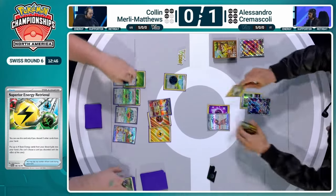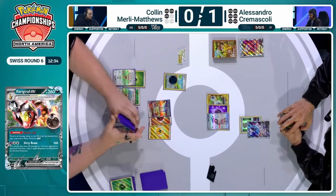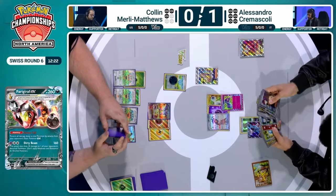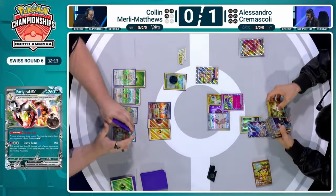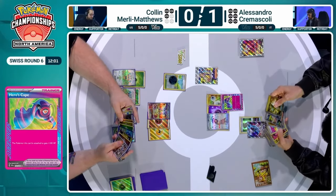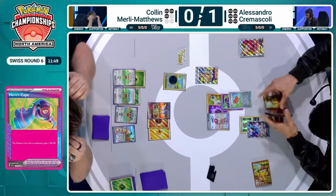Somehow we've casted a bunch of control today. It is back-to-back control-style matches. Colin does get two more prizes, eventually able to knock out this Lumineon. But now that Farigiraf is powered up — even without Lost City, Colin can only attack twice with Sandy Shocks. There's just no way to get that last bit of damage. Colin is realizing that — you're just going to play it out. Alessandro playing Arvin for the turn. Brutal — even with Sandy Shocks, it's just not going to be enough. Hero's Cape coming out of the deck for Alessandro — that's plus 100 HP on top of everything else Colin has to face. That's actually four attacks from Sandy Shocks needed, but only two are possible.